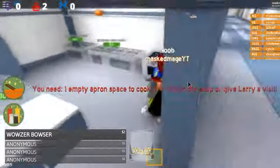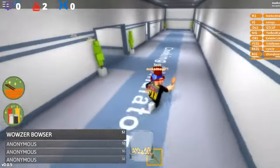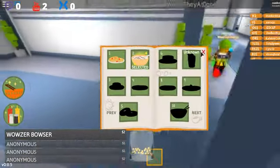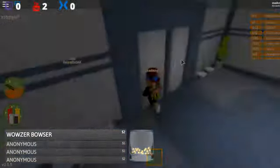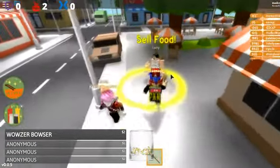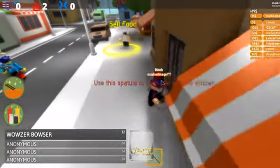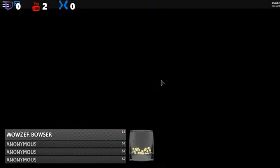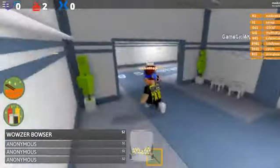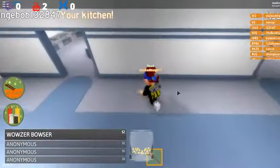Oh okay, I get it now. So to play the game you just select your recipe, click on the stove, get a full backpack, come out here, sell your food, and repeat. But you can actually cook several things at once.